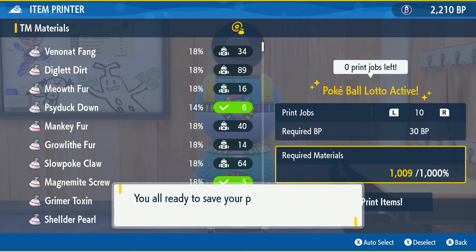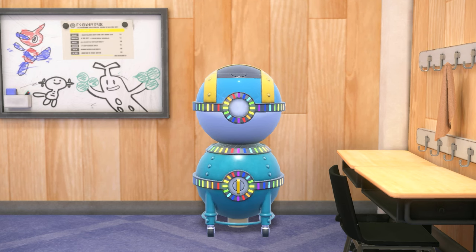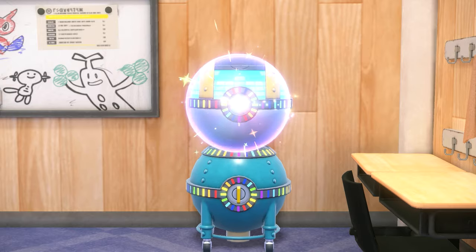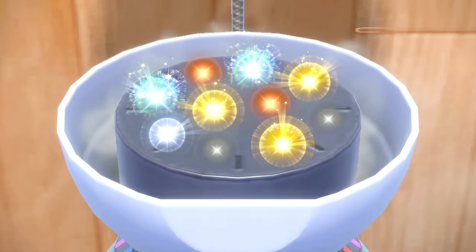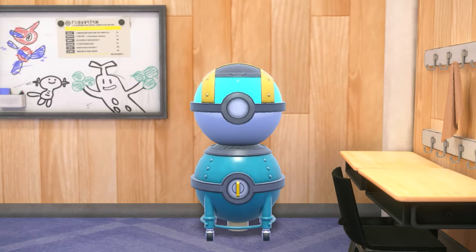After printing a bunch more you'll eventually get to the Pokéball lotto mode, which has rainbow lines. This means everything you print is going to come out as Pokéballs — literally just random Pokéballs — with a really good chance of getting rare ones. In this case I got two yellow quality Pokéballs. You can see all the different Pokéballs here, and for the rewards I got a Safari Ball and a Lure Ball — pretty cool for something that only costs around 30 BP right now.